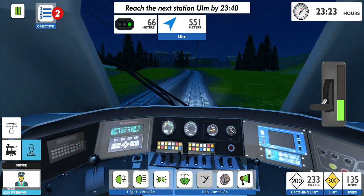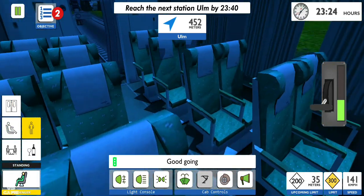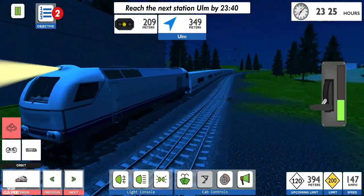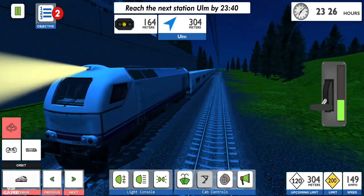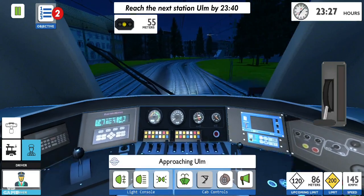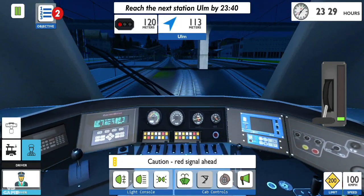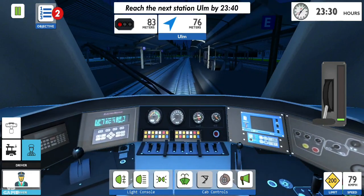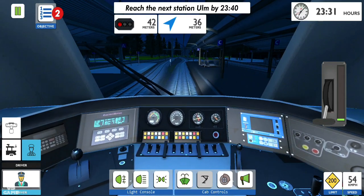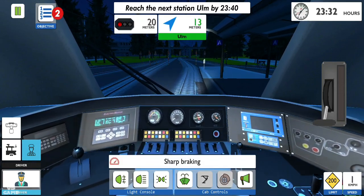Track switch ahead. Strange thing — I don't have any passengers in the train. Let's slow down, sharp braking. Okay, here I need to stop. Let's slow down — to do a perfect stop you need to be below 15 meters. And stop, all right.